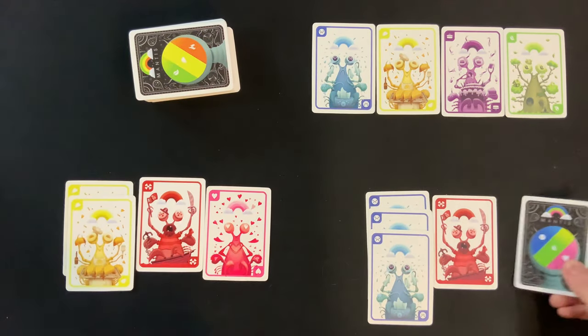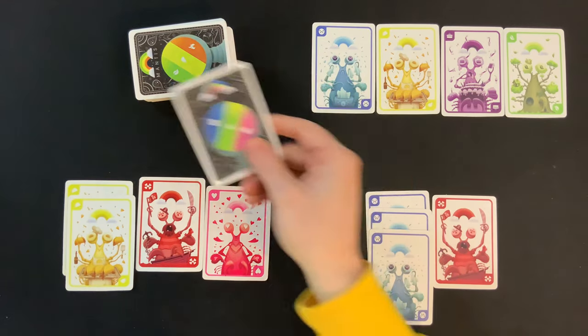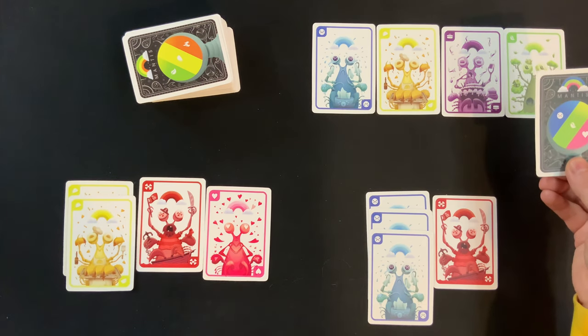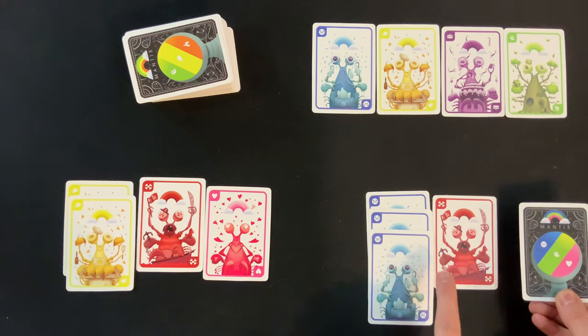If you try to score, that means you're going to take the top card of the deck and put it into your area. If you try to steal, that means you're going to take the top card off the deck and put it into someone else's area. But let's talk about how scoring works first. If you're trying to score, you're going to put this card into your area.